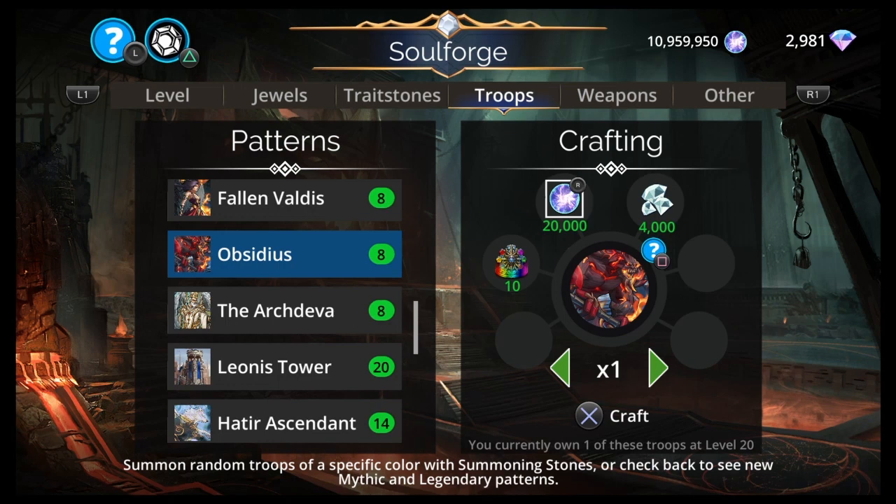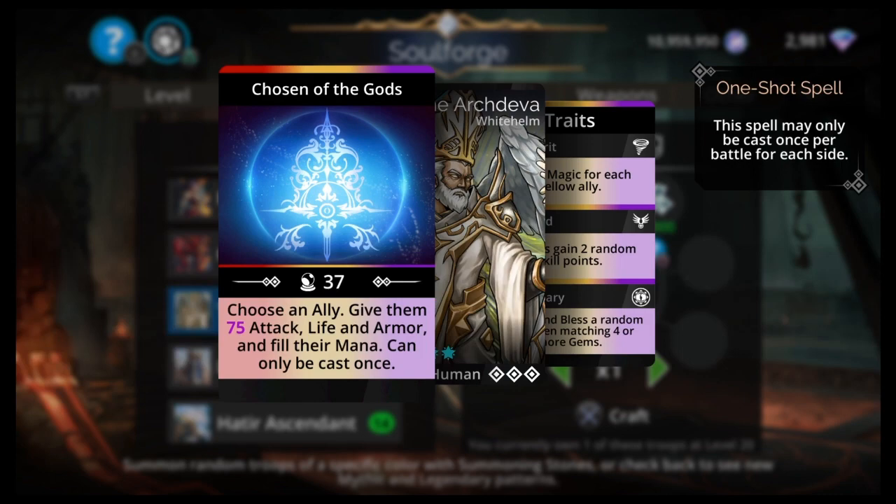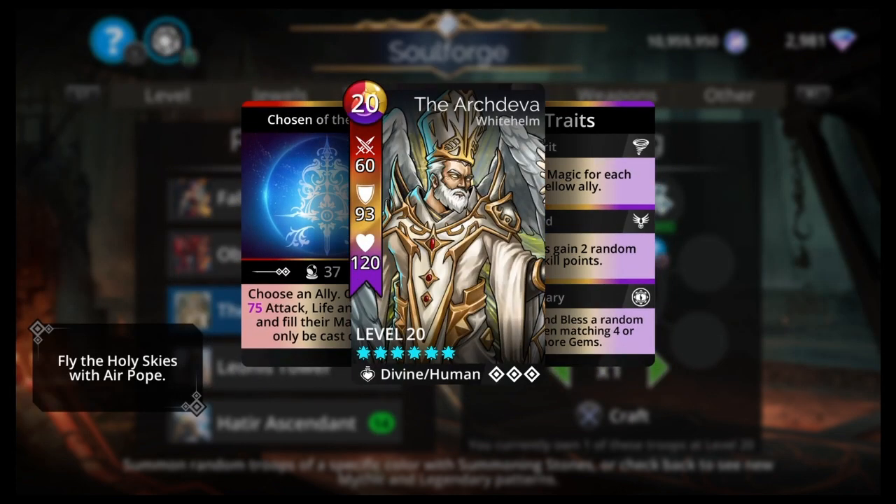If you have most of the top 10s, it wouldn't be too bad to get Obsidious. The Archdeva is another borderline top 20 — I don't think it made my top 20, more of an honorable mention, probably a top 30 mythic. 20 mana, Red/Yellow/Purple/White. Helm, Divine Human. Choose an ally, give them 75 attack, life, and armor and fill their mana — can only be cast once. Barrier and bless a random ally when matching 4 or more gems. Borderline top 20 but I think it just fell short.